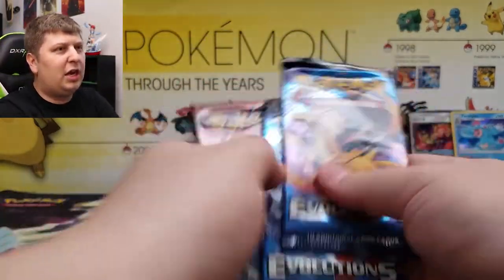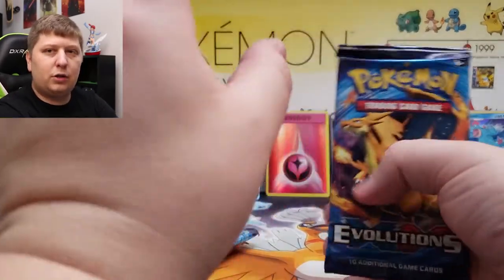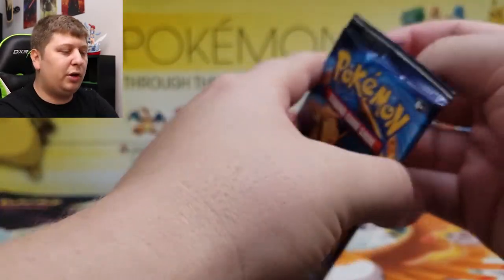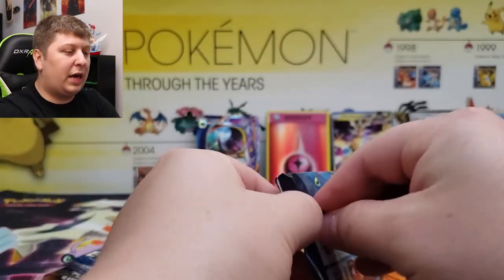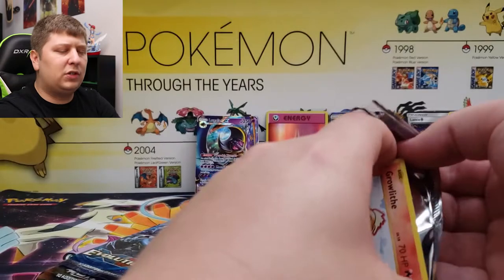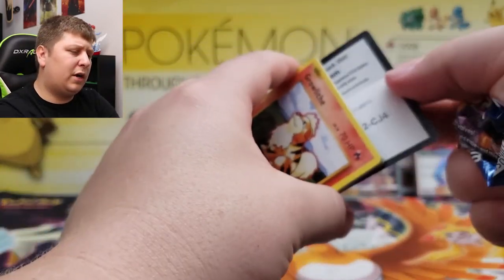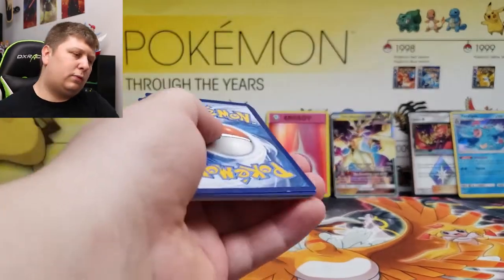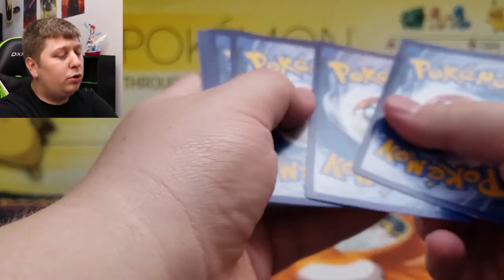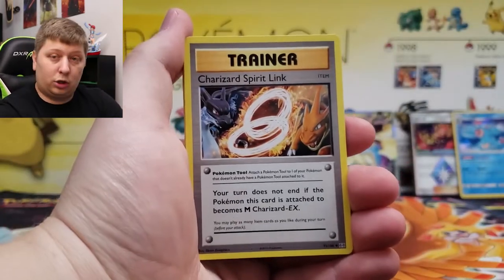About two-thirds of the Walgreens either had the spot for them — you could see where they were supposed to be and they were either out or they had them. About a third of Walgreens don't even sell this specific thing — they sell like a 10-pack or a theme deck. So just do your due diligence and check, because you might find something crazy like a Charizard Spirit Link.